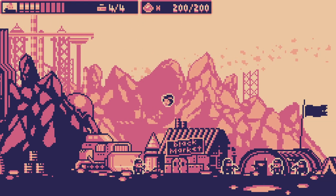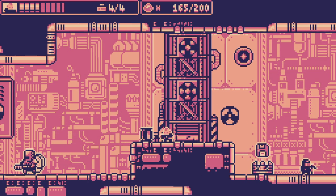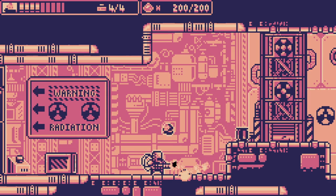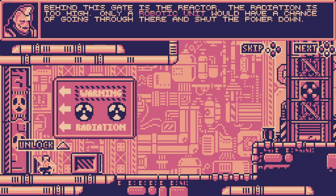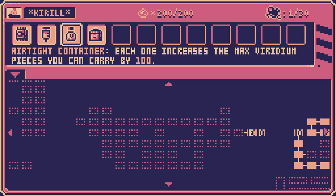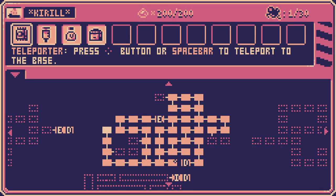Behind this gate is the reactor radiation storm — only a robotic unit would have a chance of going through. I wanna go! That's so sad. We did find a robotic unit, but it was out of fuel. So I guess we still need to find a few. Let's go two down.